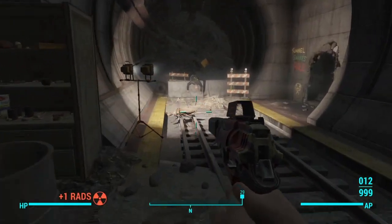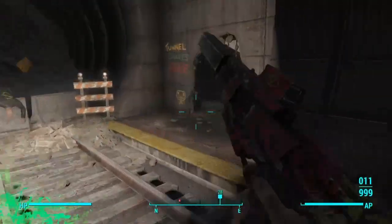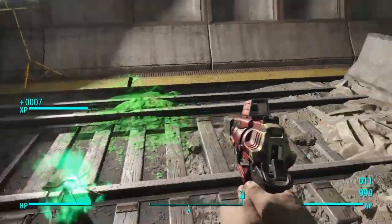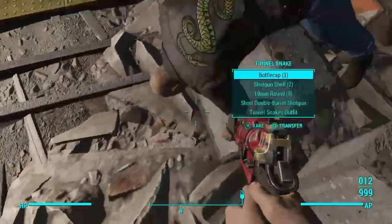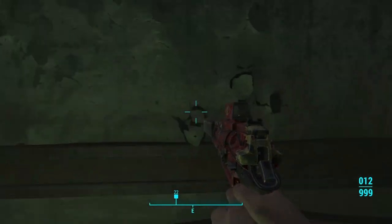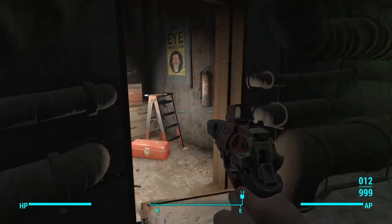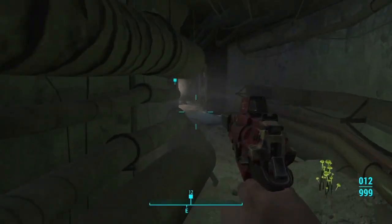Upon exploring the vault, we see a lot of rad roaches — not really any consistent villains. There's a ghoul there. Let's go and see what he's got on him. As you can see, he has a Tunnel Snake outfit and his name is just Tunnel Snake. We'll take that. Now at the end of this pack, we're going to go and see what we can put on the armor and see what it consists of.